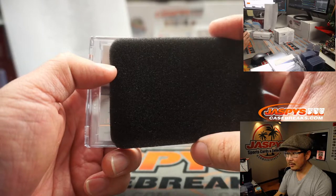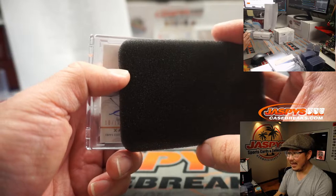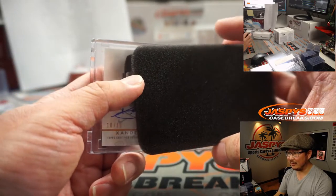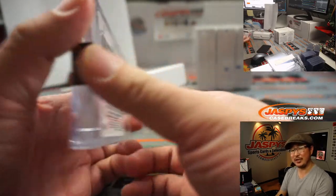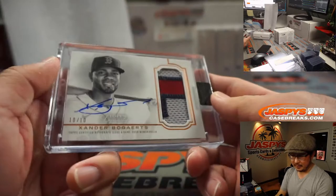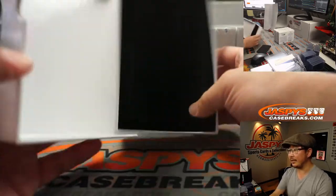I thought it was going to be a one of one — it's ten out of ten. Xander Bogaerts! Three color patch and autograph. We actually saw him in 2019 Dynasty too. All right, there you go — that goes to Kenneth with the Boston Red Sox. Got the Red Sox straight up, appreciate that.